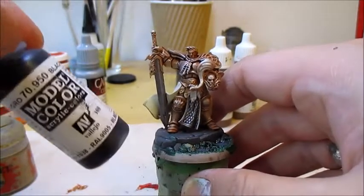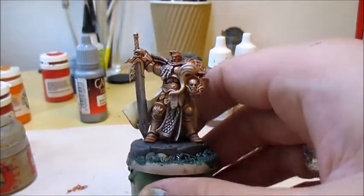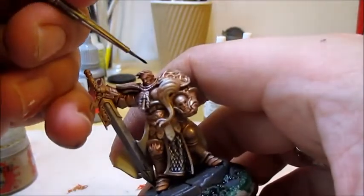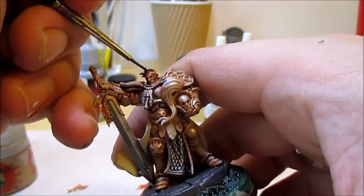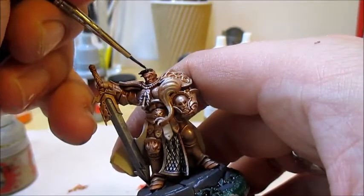Next I'm going to take some Vallejo Black — any black will do — and this is for his hair and any areas where there is some room in between the armor plates. There's not a lot of that on this guy, but on the other two there are a few areas.